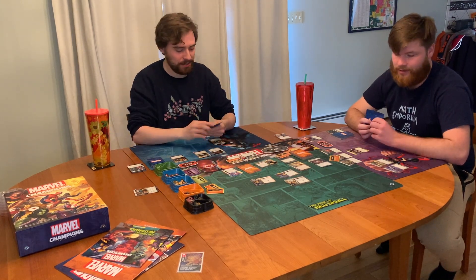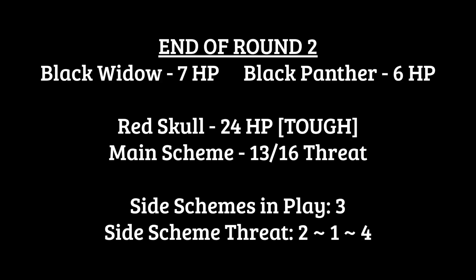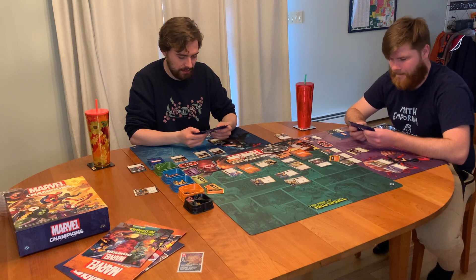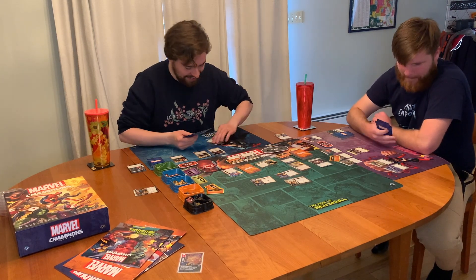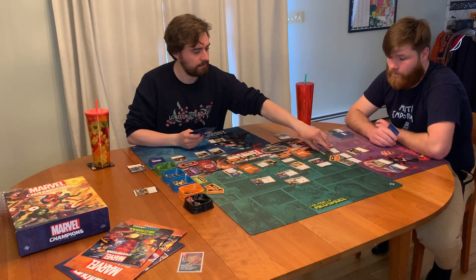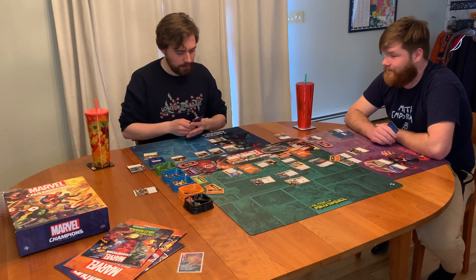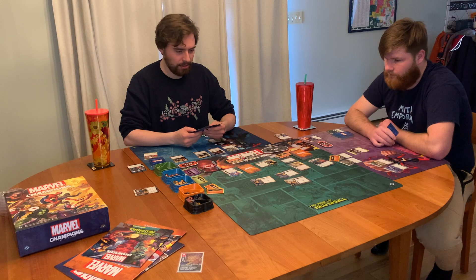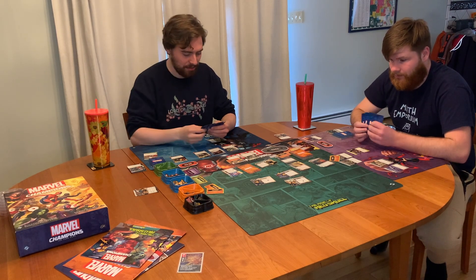I'm the first player now — see what happens when you're allowed to go first. I'm going to tap Avengers Mansion to draw a card — very intriguing. I will then play Widow's Bite, which is a preparation that lets me draw a card because I'm in alter ego. I kind of want to heal, but then I can't thwart anything. And if I don't thwart anything, we're going to lose. Jessica can thwart for four, right? Yes.